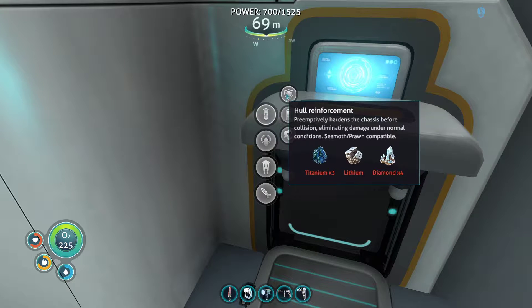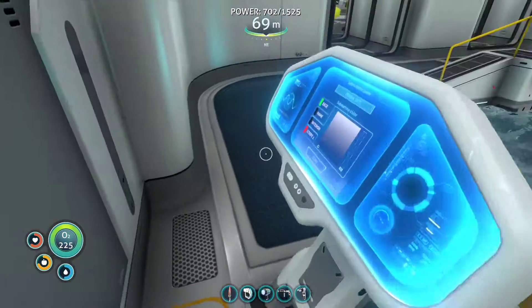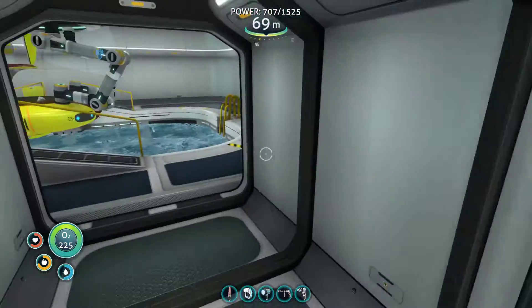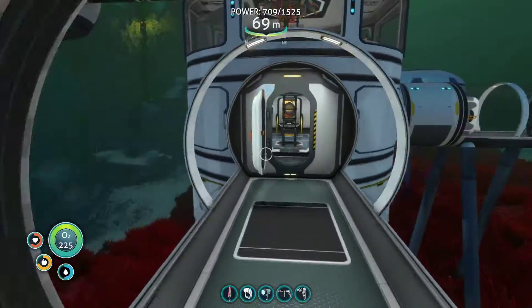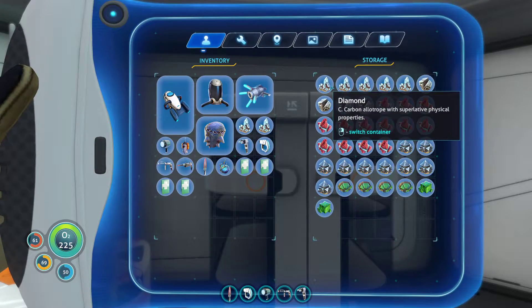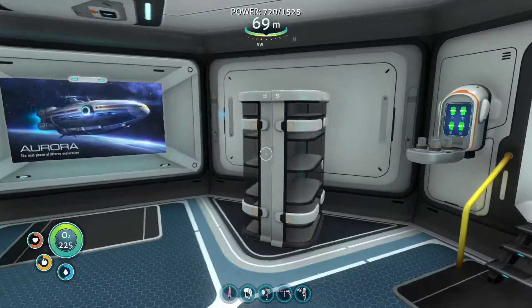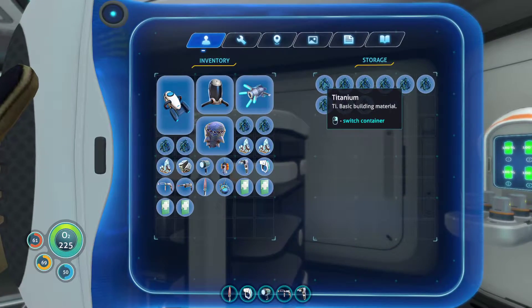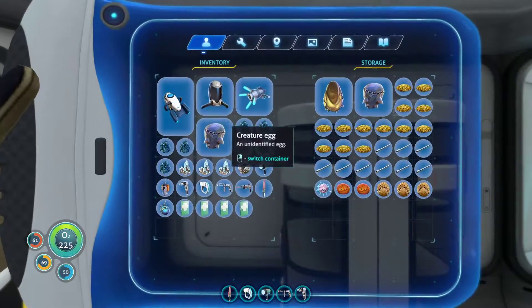I definitely want hull reinforcement — three titanium, one lithium, four diamonds. I hope we have all the diamonds. This episode we're gonna do mainly upgrades I think. One, two, three lithium, and titanium. Let's throw the egg in here.